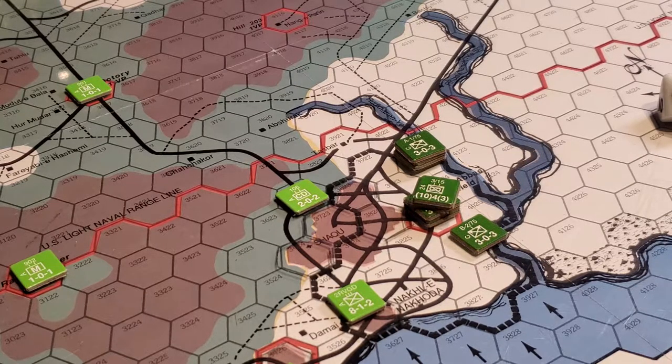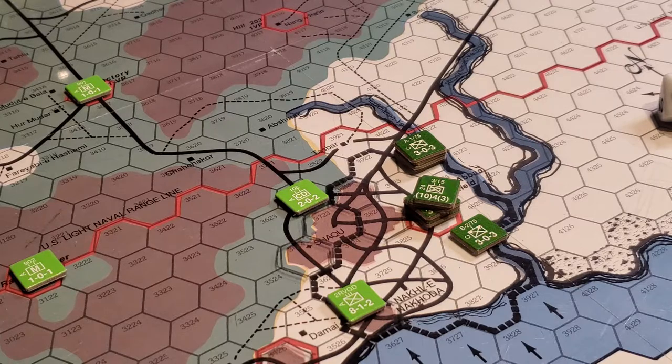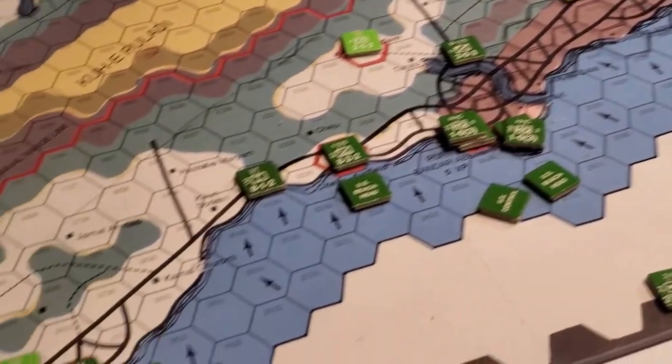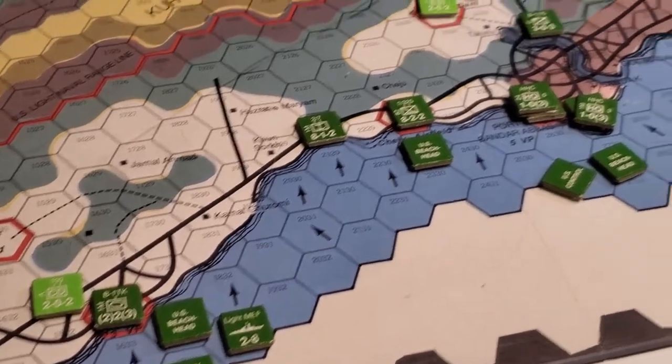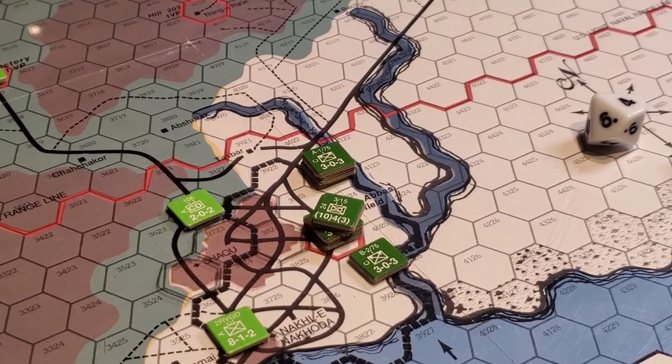Part of the game is that you roll for initiative and then roll for the number of operations you're going to have in a given turn. If you roll zero, certain bad things can happen. More likely you roll one, two, three, maybe even four, and that limits your activity — particularly with units spread around the board. I've got nine different stacks on land, so you've got to be consolidated. Given the movement rates, I have to make beach landings all over the place and acquire victory points, otherwise we're just not going to win as the Americans.